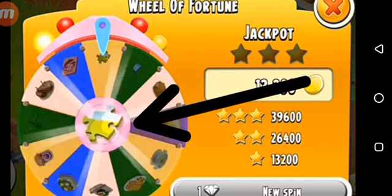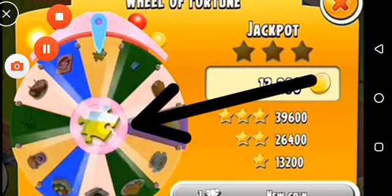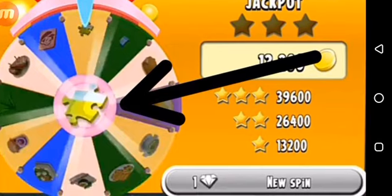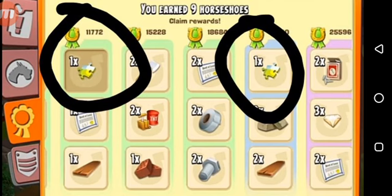The second way to get puzzle pieces is the wheel of fortune, which is not a very good method — it's very rare to get something useful from it. Sometimes there's a one-day wheel of fortune puzzle event where you spin and if you're lucky you'll get one puzzle piece. You can always spend diamonds for an extra spin, but it's still not a reliable method.